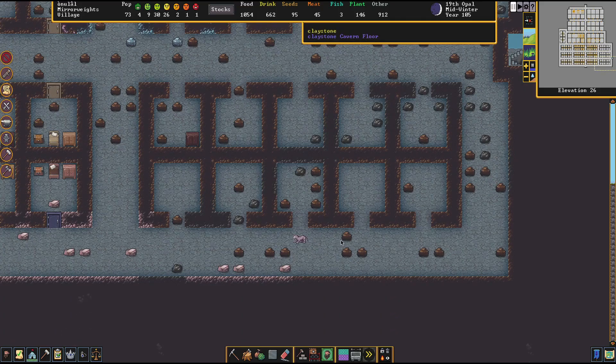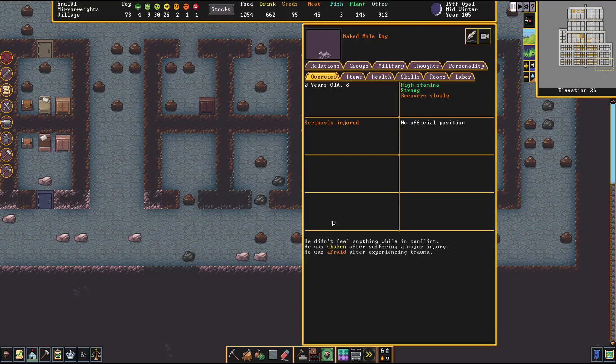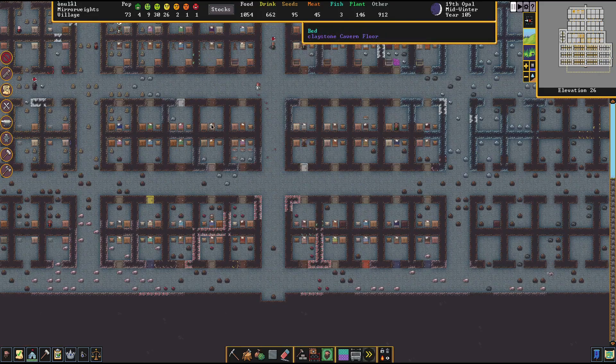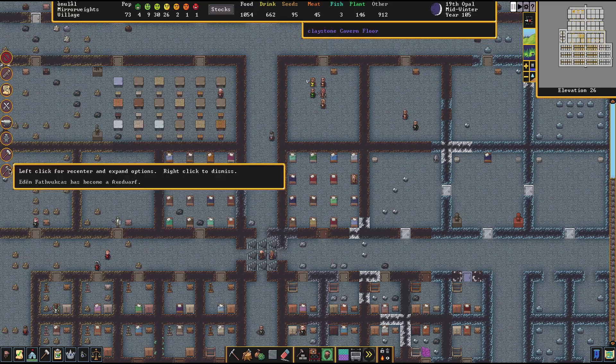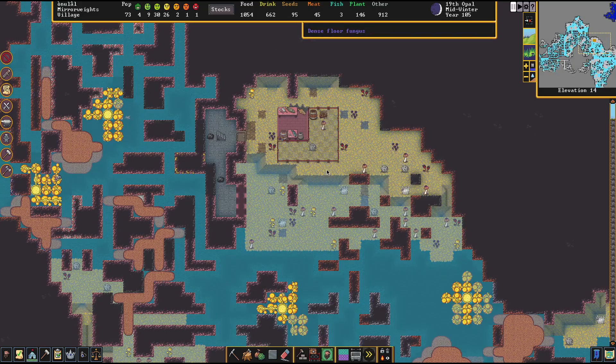This is one thing I hate about opening the caverns directly into our fortress — we've got naked mole dogs running around in the bedroom layer. It's seriously injured so something was hunting it. If it's a beast, we've got to watch it carefully. Any notification I get for a beast coming into the caverns and we've got to lock it down. I might even sacrifice whatever dwarves happen to be below the bridge level at that time — but if we can respond with enough military force, we'll just kill it.